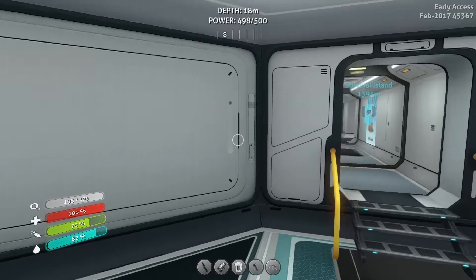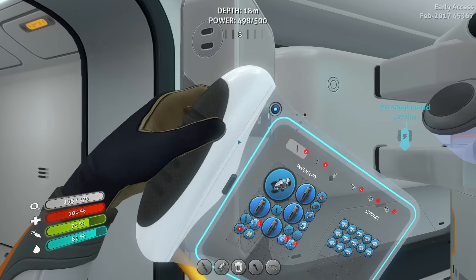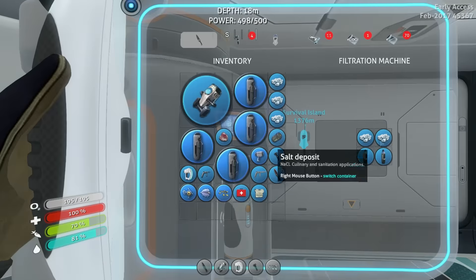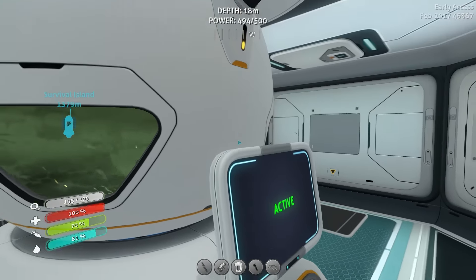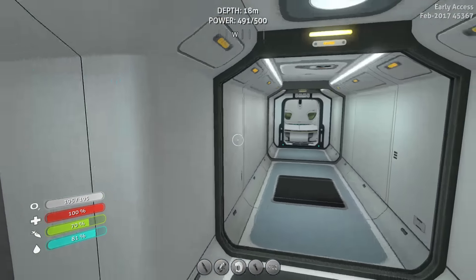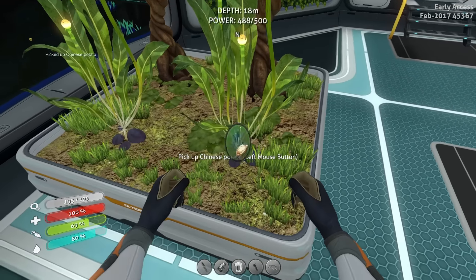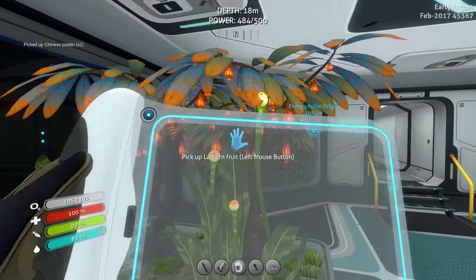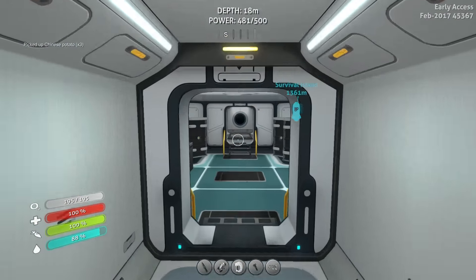But today's actually not going to be about the prawn suit, surprisingly. Instead I'm grabbing some water out of here. It still has a lot of stuff in it — if I leave the area it doesn't render in and doesn't register that it's supposed to be consuming that. Some potatoes, because they're so good to fill the hunger bar and the water bar.